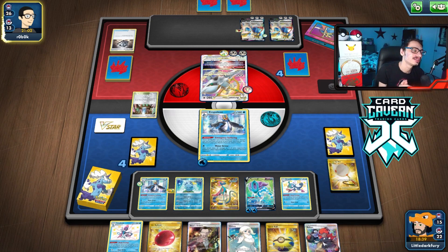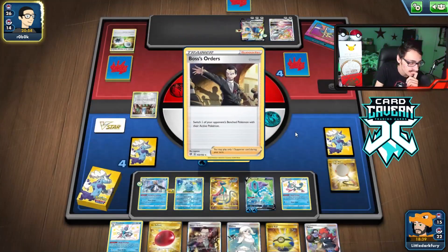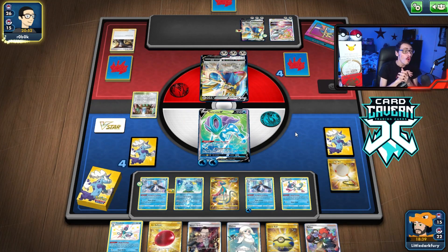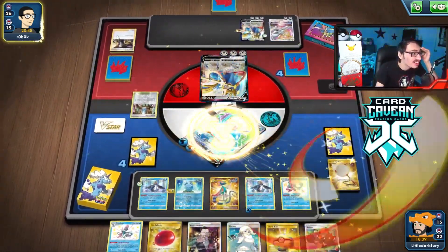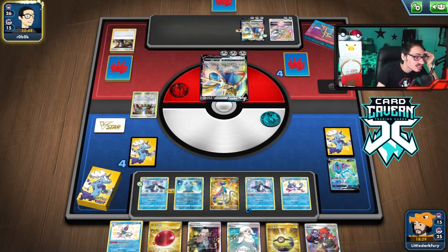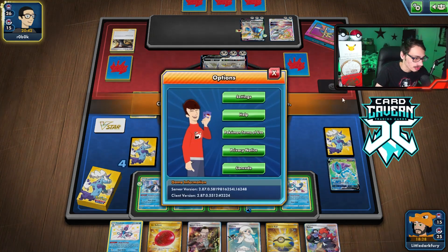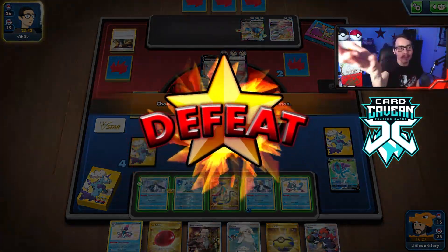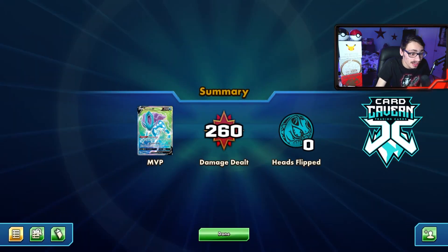I'm pretty sure this is probably unwinnable at this point. These Zacians are too strong — if they didn't get that first prize, I think this would be a pretty winnable game. Two-card hand — maybe they don't have a supporter. What is that hand, bro? They had Boss plus Saucer. They had their third Boss. Well, we lose — the game's literally over. We can't win with just Empoleon and Inteleon. They just drew the stones. What can I say?